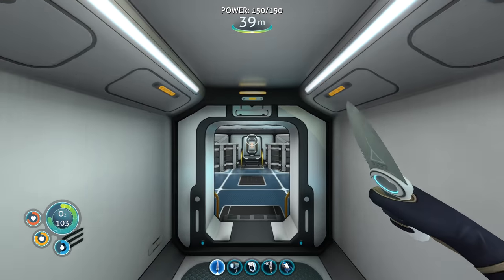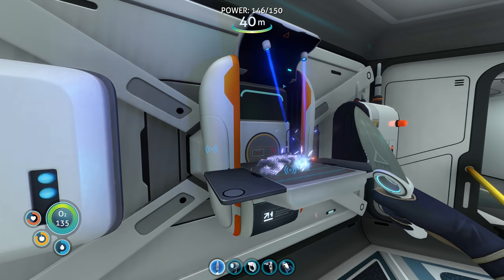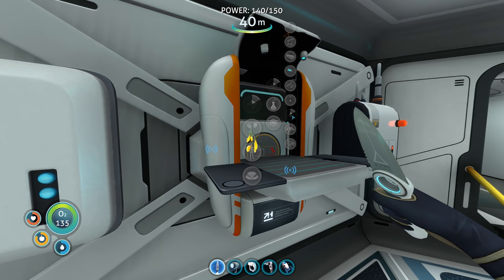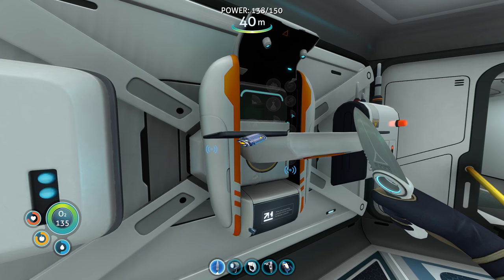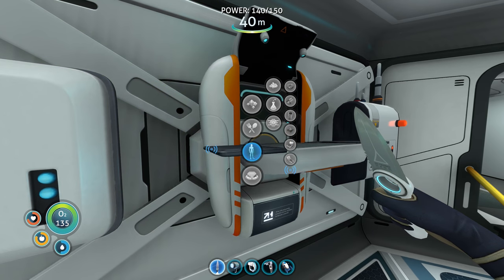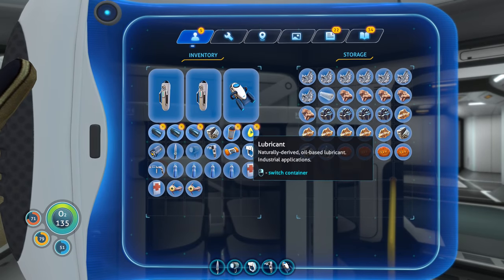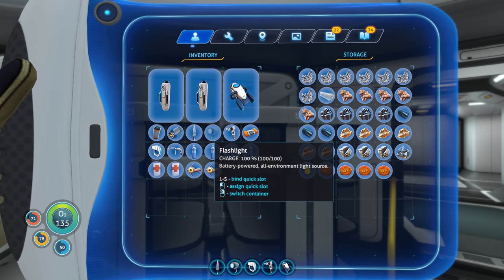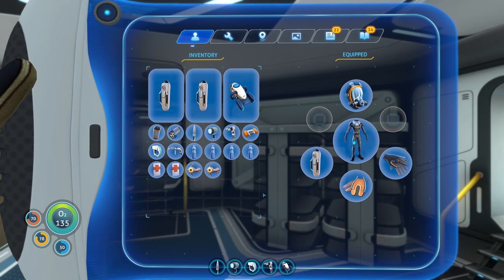Let's go make these things before the creep stuff spoils. Oh yeah, we can make lubricant out of it too! I might as well make one lubricant and two silicone rubber — boom, we're good to go. Now we can make the power cell — yes! Let's make an extra one for the seamoth just in case, since I feel like we're going to go a pretty fair distance. I think it does provide oxygen too, which is good.